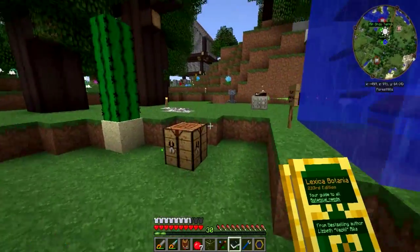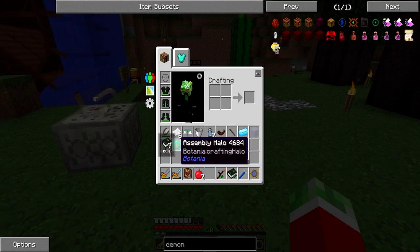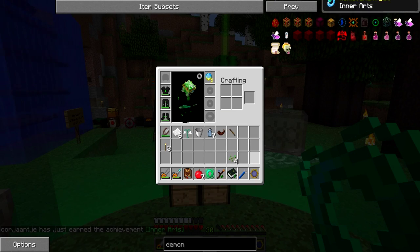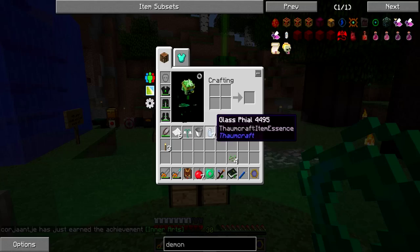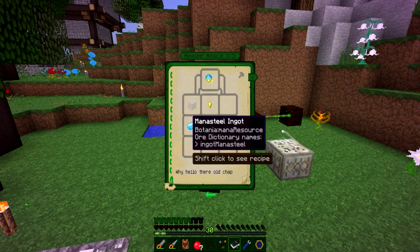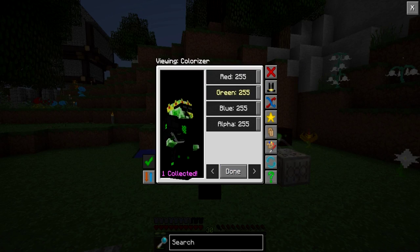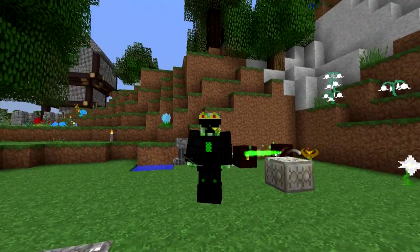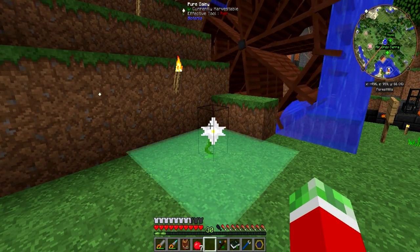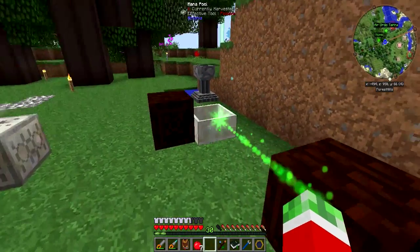I need to throw in three more blocks of coal as it already used all of it up. So it doesn't generate a massive amount, but it's kind of decent. Now I look pretty cool. If I hover over this thing, it shows a little pattern around things — the range of each block. Also for the Endo Flames, it shows the range of where you can put the spreaders for the flowers to reach.